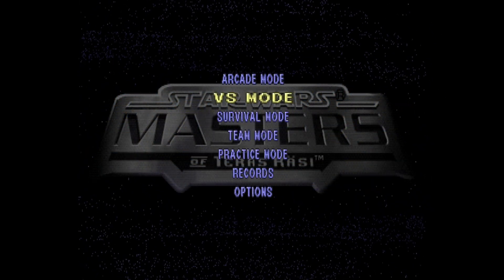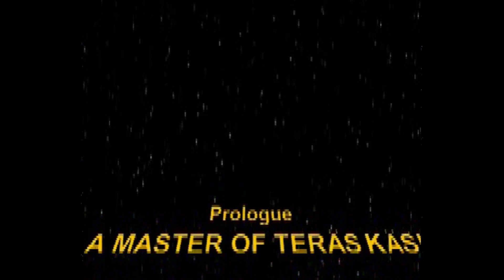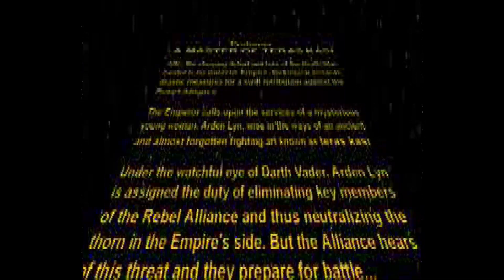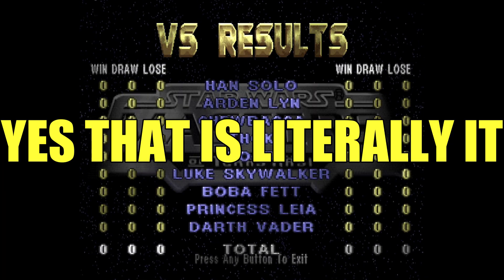To talk about the single-player experience: there is an arcade mode with a little bit of a story. This is set after A New Hope — the Death Star's getting blown up. So the Emperor has sent out Arden Lin, the practitioner of Teras Kasi, to take out all those dirty rebels. What is Teras Kasi? It's space martial arts — nothing fancy. The idea, at least in the old lore before Disney wiped everything away, was that a Master of Teras Kasi would be on the level of, if not beyond, the average Jedi. If you win the game with Arden Lin, her arcade ending really explains a lot. It basically covers nothing.